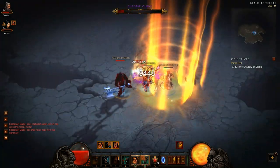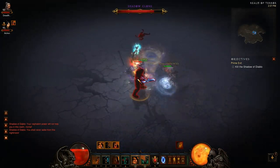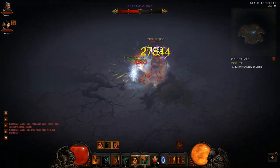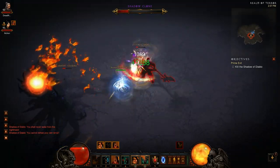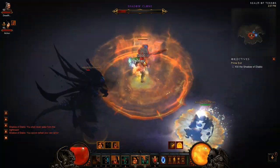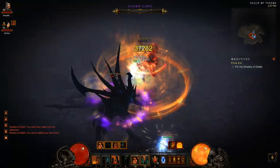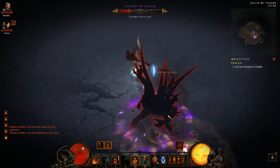I just got evil Nova'd and then evil Meteor'd — that was a superstar wizard we were up against. Leap — I just throw that in at key points when I want some more survivability. Right now is my oh-no moment, so I'm popping my Ignore Pain. I really want to get that Barbarian down so we don't have to do a 2v2.